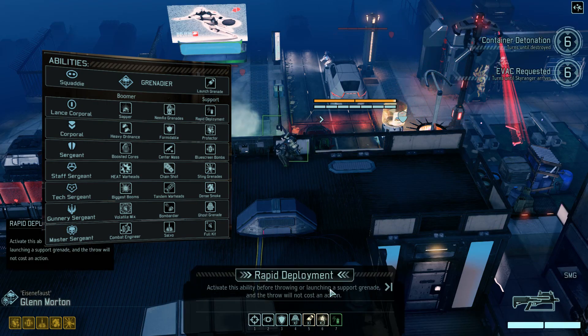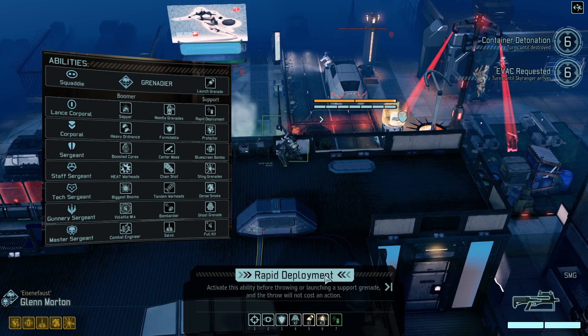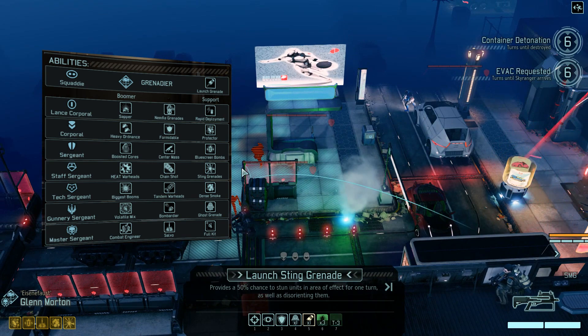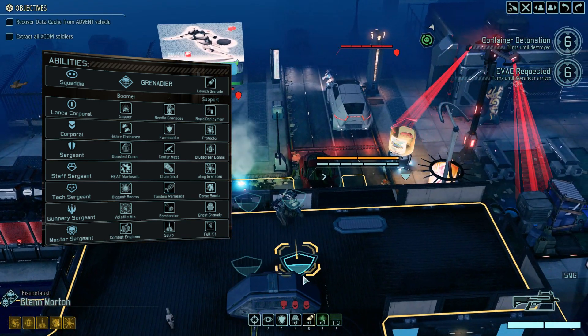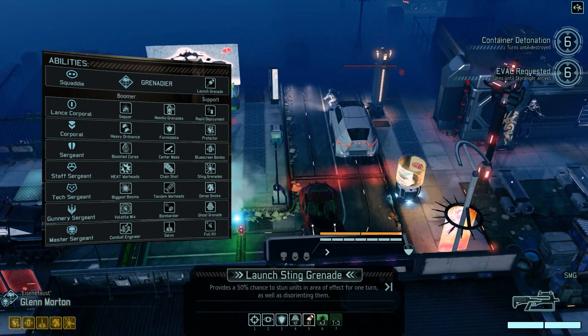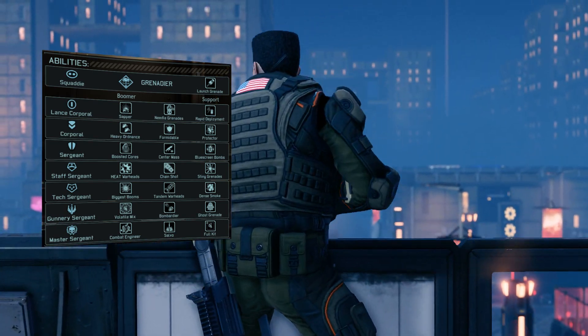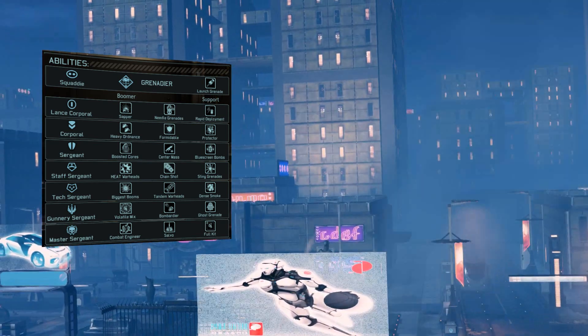The first soldier I'm going to talk about is the Grenadier. Now the Kill Everything build is still a thing. You can build down the left side of this tree and do some pretty good damage with grenades. Grenades have generally been nerfed damage-wise, but enemy density has increased, so they deal a little bit less damage but to more enemies probably.